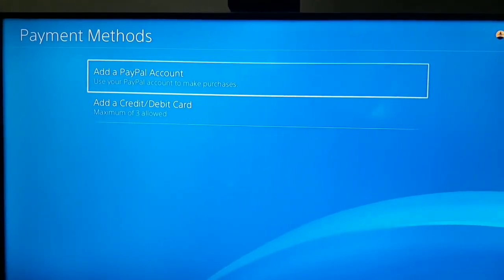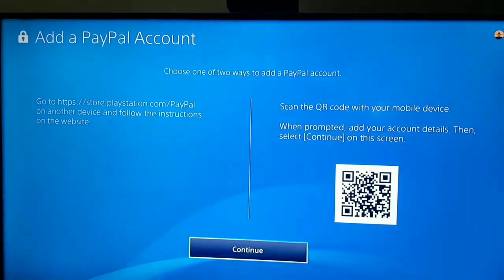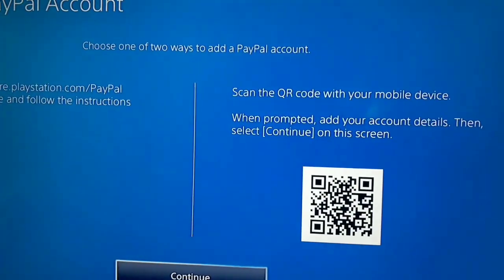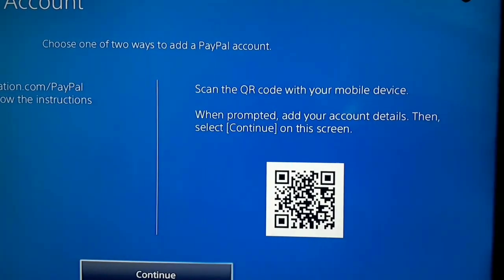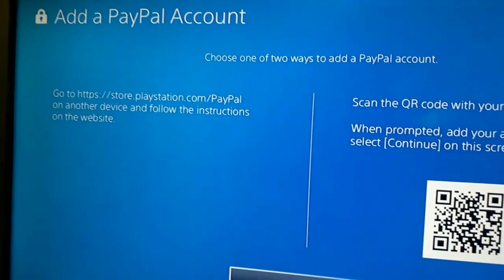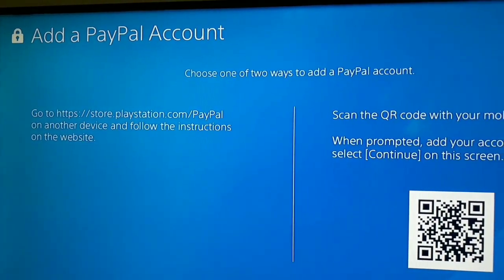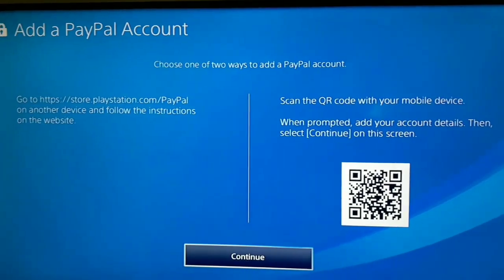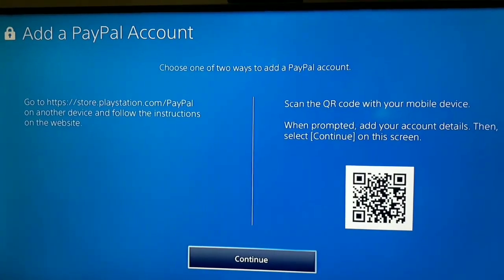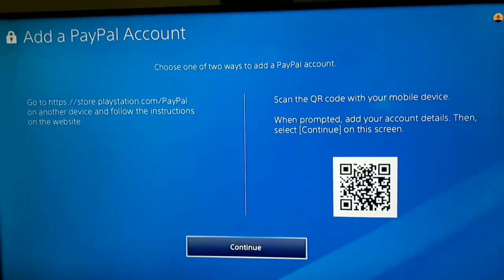You can also add a PayPal account to purchase games and renew your PlayStation Plus. You can add a PayPal account to your PS4 in two ways: first, scan the QR code with your mobile device, or second, go to the PayPal website on your mobile and follow the instructions. Add the PayPal account and use it to purchase games and PlayStation Plus.